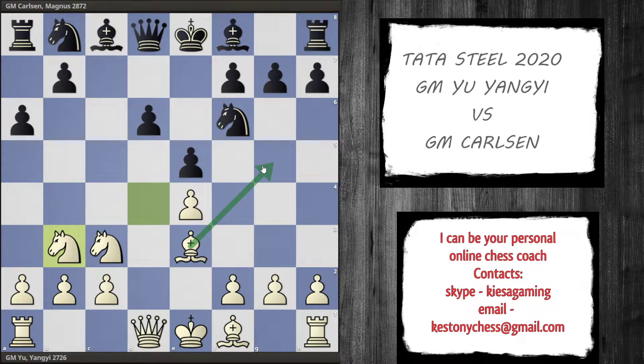Another idea is to play bishop to g5 and take on f6, again in order to win control over the d5 square. Sometimes it's also possible to play f4-f5; the bishop is usually going to be on e6 for Black to fight for the d5 square, and that will expel the Black bishop and it will have to retreat, thus Black loses some control over d5.